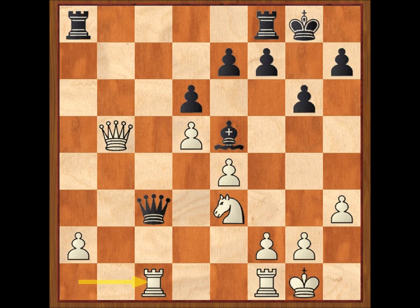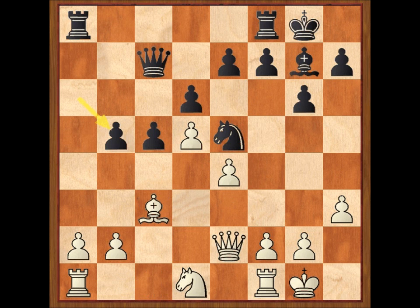Por eso a A por B5 contestó con F4, respondiendo en el flanco contrario. En las pocas partidas que lleva analizadas de este torneo, he podido observar que a los jugadores de aquella época no les gustaba nada perder la iniciativa, y estaban dispuestos a complicar la partida con jugadas de este tipo en cualquier momento.